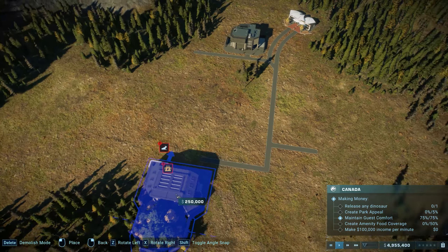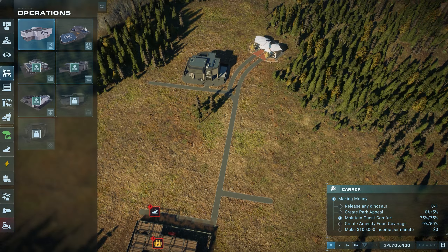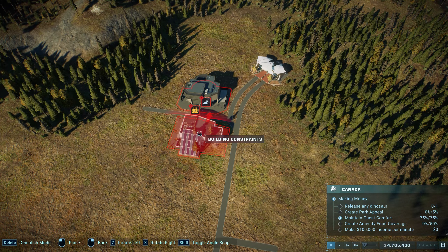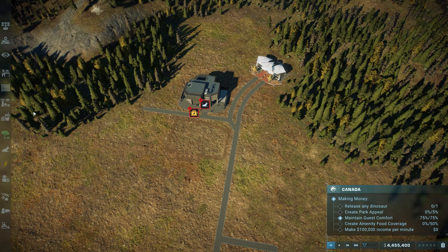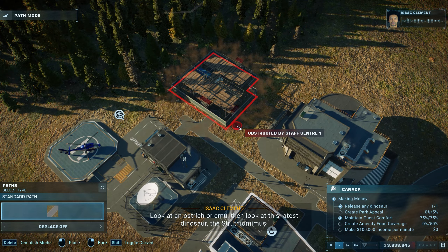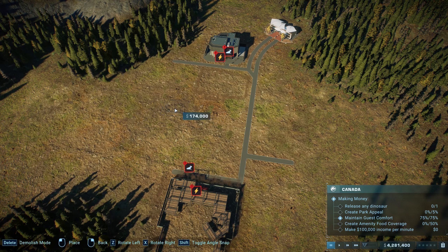A hatchery, which allows you to synthesise eggs and hatch them to create new dinosaurs. A science centre, which will allow you to conduct research and unlock everything from new dinos and new buildings, as well as process any fossils you collect. A staff centre, which can be done later when your staff needs to rest to avoid sabotage. And a backup generator to power everything in those early days.